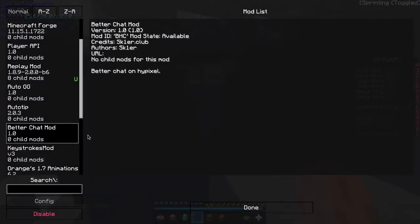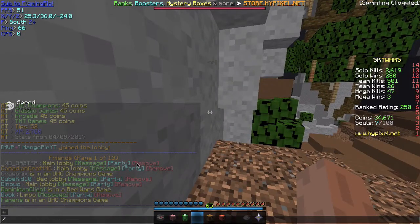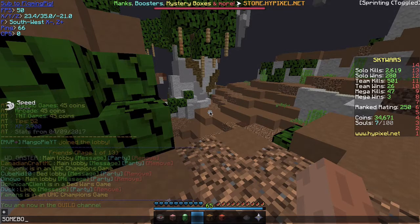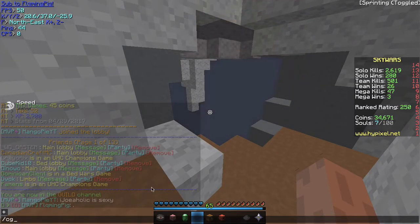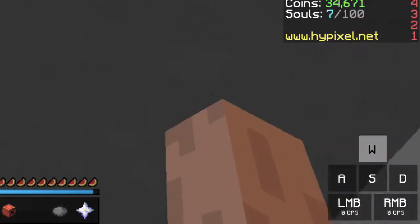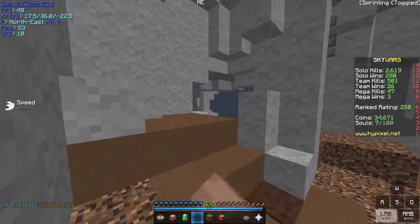The next mod is the Better Chat mod. It organizes chat and shortens guild and party chat. Here's proof. The next mod is the Keystrokes mod, so those wondering how I PVP, you can see it. To configure it, just do slash keystrokes mod.